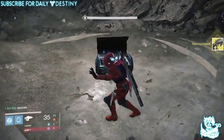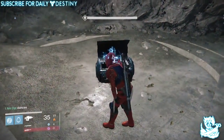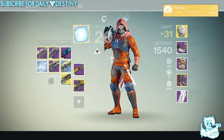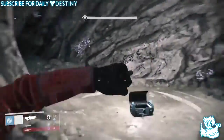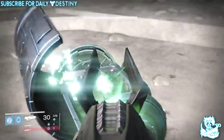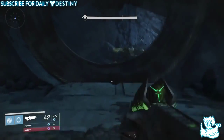You don't have to switch back to the Tower or switch characters just to move a weapon. For example, if you're going to do the Templar encounter and need your Gjallarhorn, you can go onto the app, select your third character who has it, put it into the vault, switch to your first character, go to the vault, take it out, and apply it to your first character. It works wonders - it's a great addition to the app, I don't know why they didn't think of it sooner.